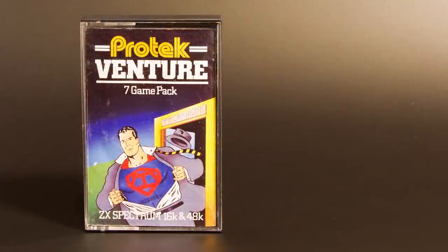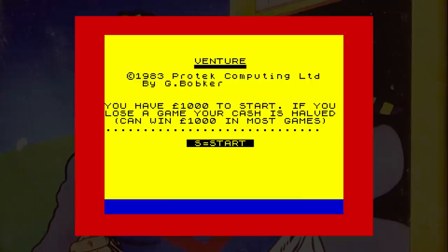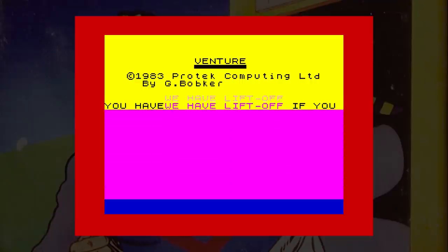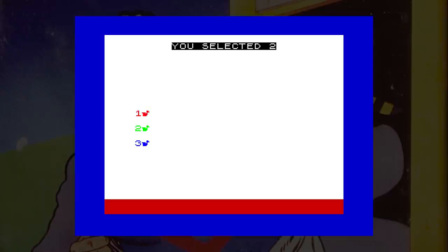Now we have Venture. This is a strange game — it's a collection of seven BASIC games that load one after the other. You start with £1000, and each game will add or take away some money depending on how you play. The first game is Racing, a duck race game. Three ducks race across the screen and you simply pick which one you think may win, which just ends up being whichever gets the best random number.